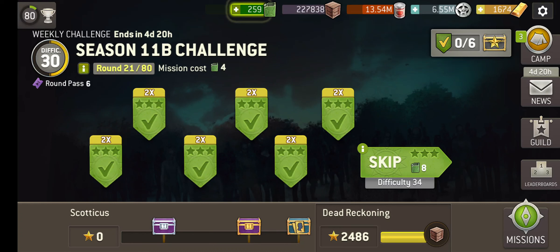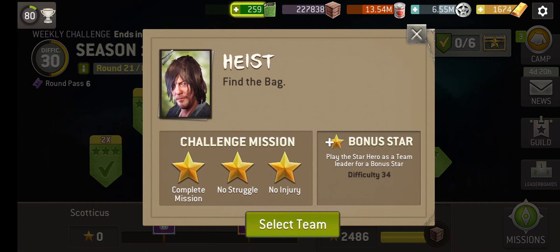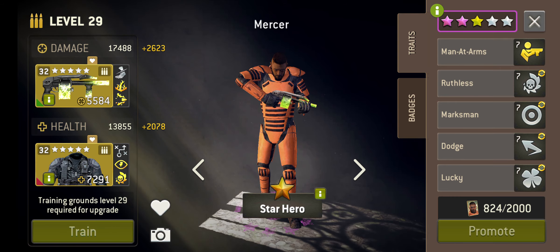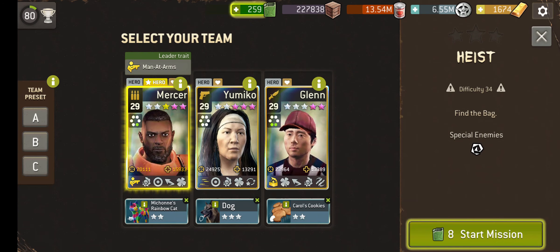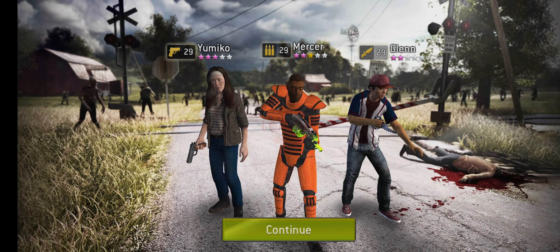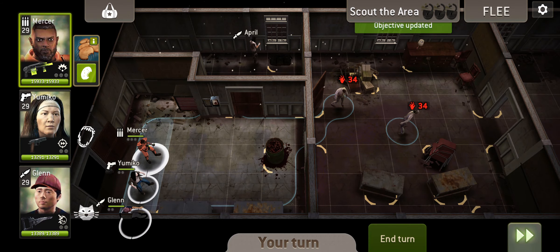This week's challenge is the Season 11B Challenge, that final set of episodes from the series. Let's see what's in store for us. Heist, find the bag. Mercer is our star hero, and he's great. He's just a great hero. Hopefully this means that you can have a really good run with this set of missions. I'm bringing Yumiko and Glenn here as well, just because it sounds like a sort of searchy kind of mission.